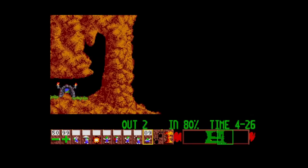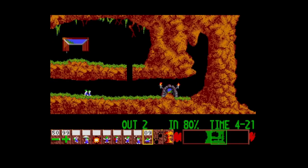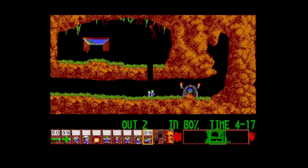Just like on the Amiga and PC, you can move around the map with the scroll bar at the bottom right. What an excellent port this is turning out to be — what a great way to start. Let's go on to the next level and see what we've got.